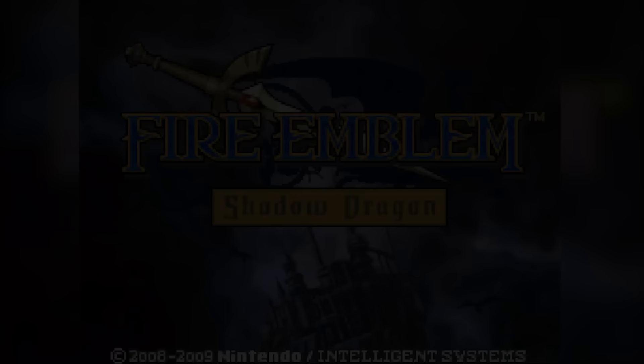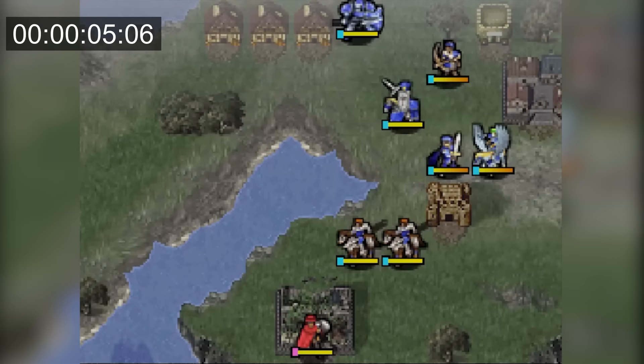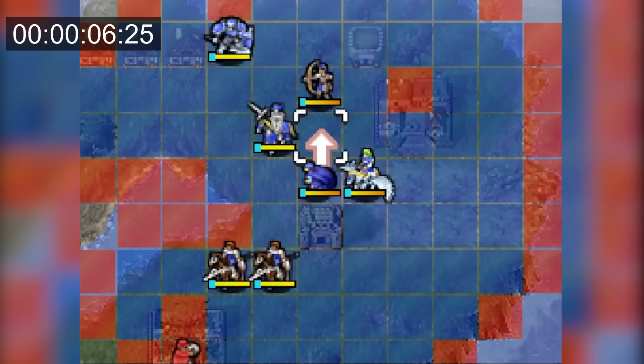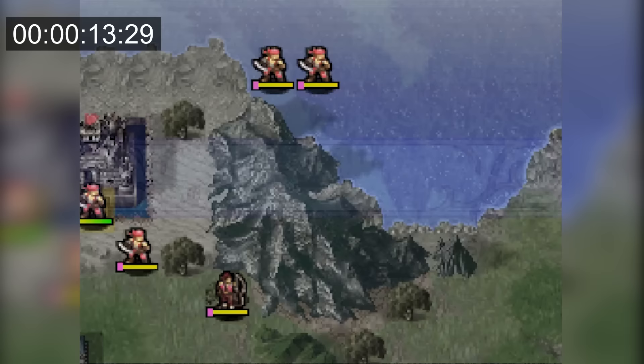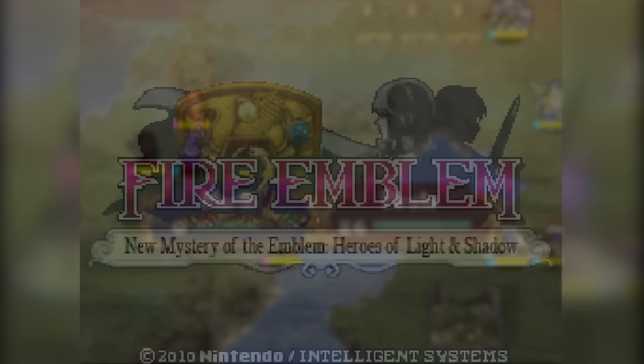For FE11, the timer starts when selecting the difficulty, which will be Hard 5. This will be very similar to FE1 and FE3, except a whole lot faster since we can completely skip combat animations and enemy phases in this game. I just unequip Marth's weapons, move him closer to the enemies, and he dies in 20 seconds — even faster than FE10.